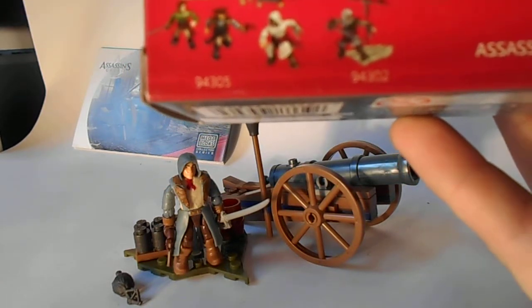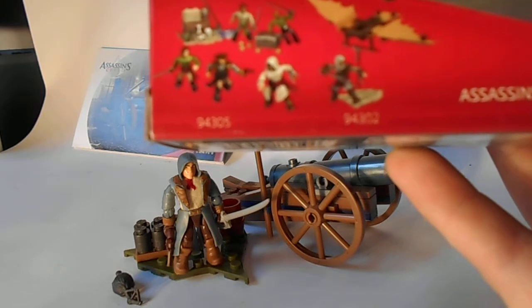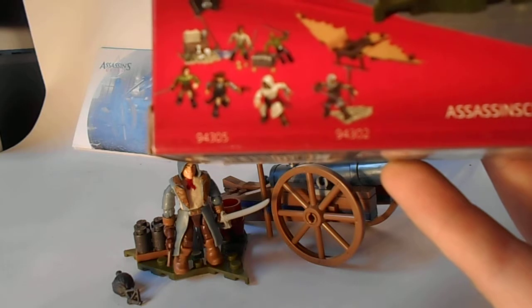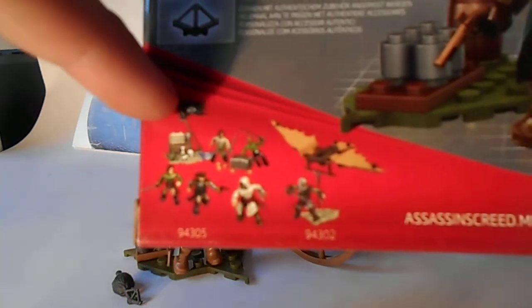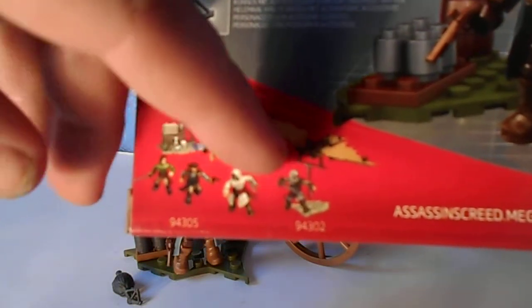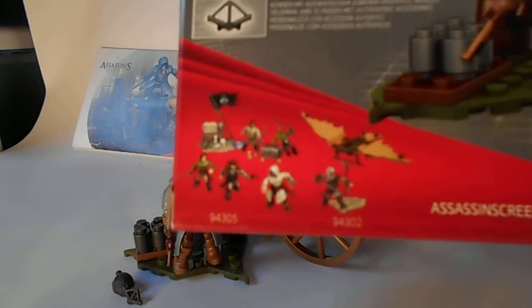The character's name from this Assassin's Creed set is Arnaud Dorian. As far as I know he's the main character from the latest Assassin's Creed game, which I haven't played. If I remember correctly it's set in France during the French Revolution era. On the back of the box there are a few other sets from previous Assassin's Creed games, including a Da Vinci-style flying glider and characters from what I think was Assassin's Creed 4, the one with the pirates.